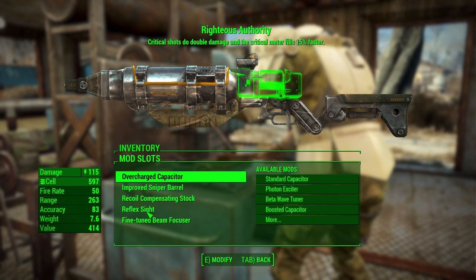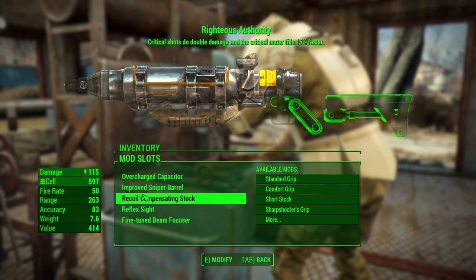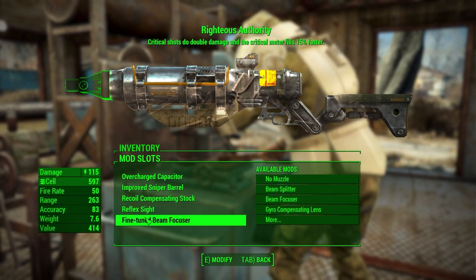For the Righteous Authority, I added the overcharged capacitor, improved sniper barrel, recoil compensating stock, reflex sight, and the fine-tuned beam focuser. This will be my weapon of choice when things get messy. When I get deeper into the luck and agility perks, I will probably remod this weapon to use less AP and it will become my crit generator.